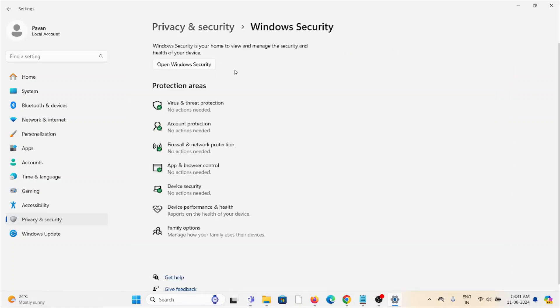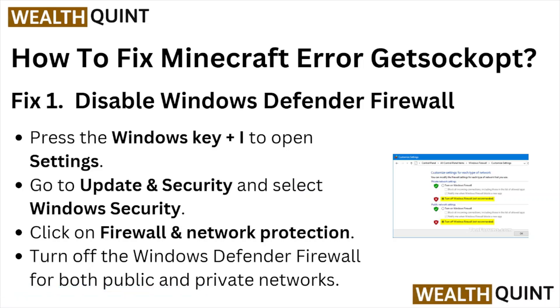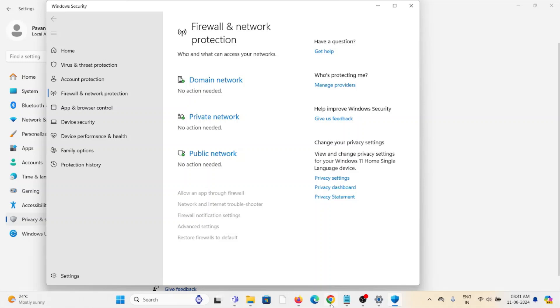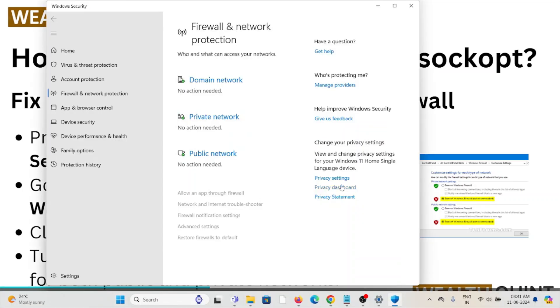Click on Firewall and Network Protection. Turn off the Windows Defender Firewall for both public and private networks. Here both are turned on, so no action is needed in this example.